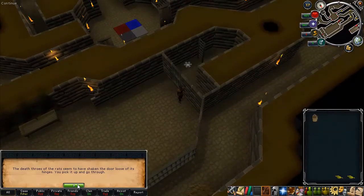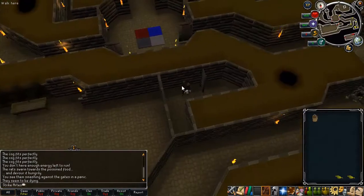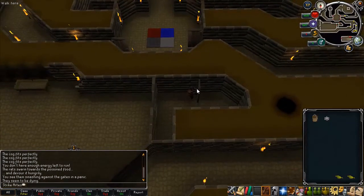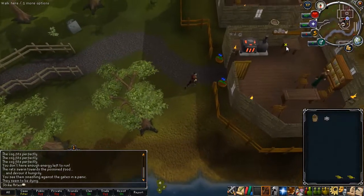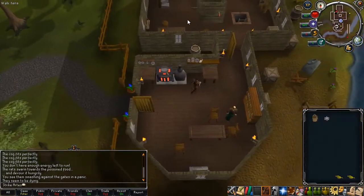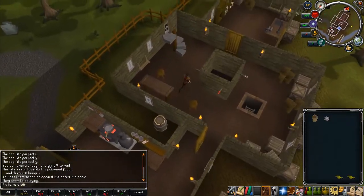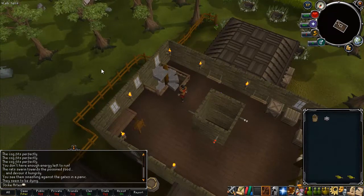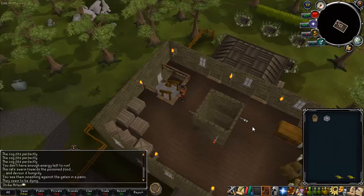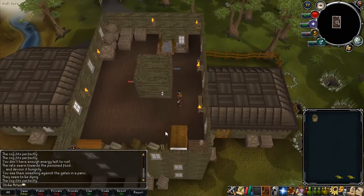Once you do that, head through the gate and up the ladder — you'll appear right outside the entrance. Head back up the ladder again, then one more time and you'll appear on the top floor. Use the white cog on the white spindle and the clock tower should start up.